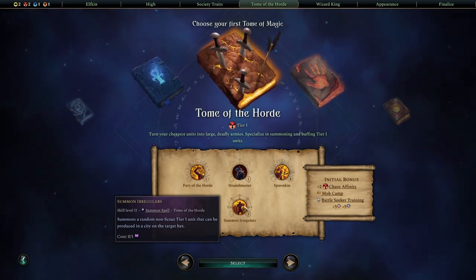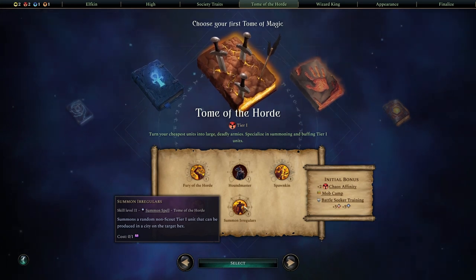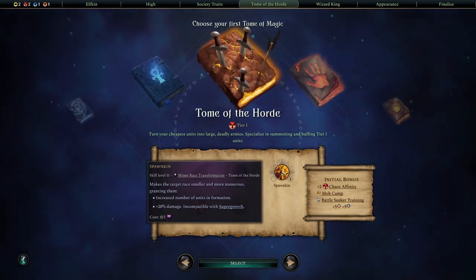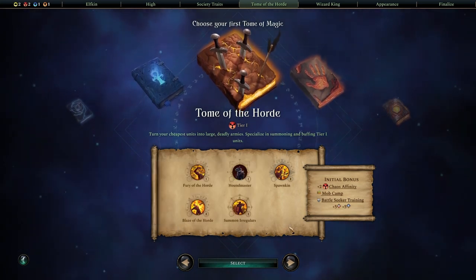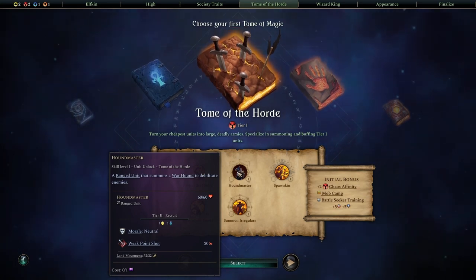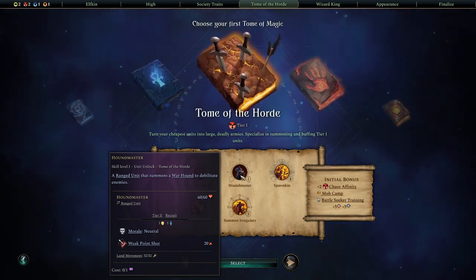I'm going to start with Tome of the Horde in order to get access to the build-defining ability: Summon Irregulars. This is the summon spell we're going to be using with every single point of mana we have, except when casting unit enchantments or other powerful abilities like city buffs. We also get Spawn Kin for plus 20 damage, Battle Seeker Training for an extra plus 20 damage, and some fine spells. The Houndmaster is less enticing here because his upkeep is going to be too high.